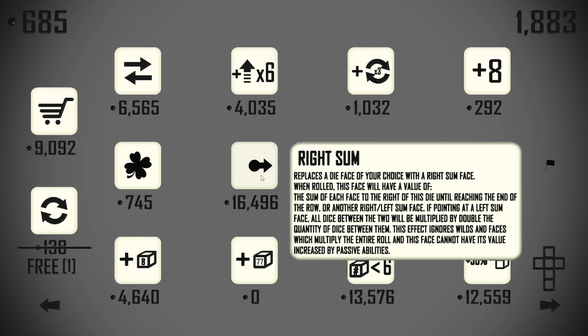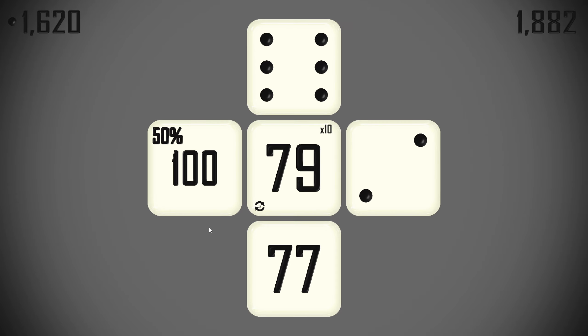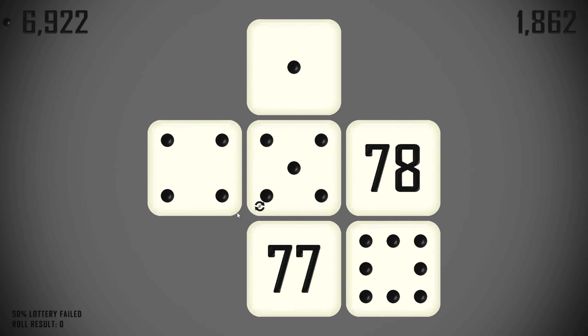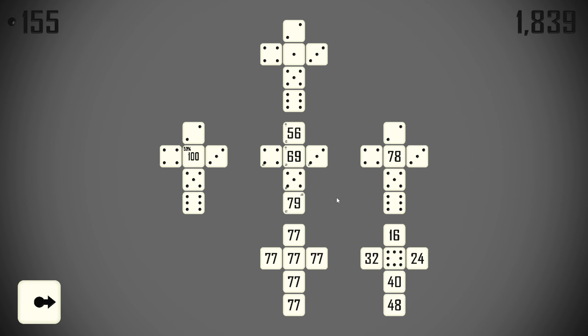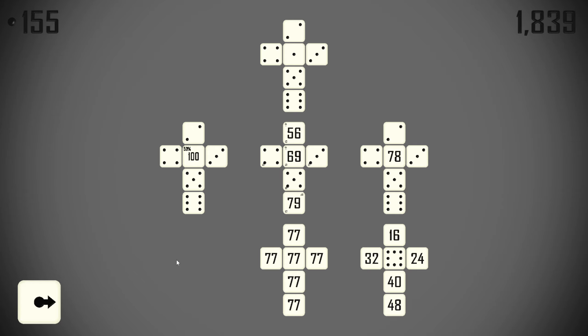Now I also want a die full of right sums. I think now is just as good a time as any to try and get one of those. 16k is quite a lot of money to us at this point, but if we put that — just trying to make the most value that we can get as we're moving forwards — we can put it on here and then move that die up there.